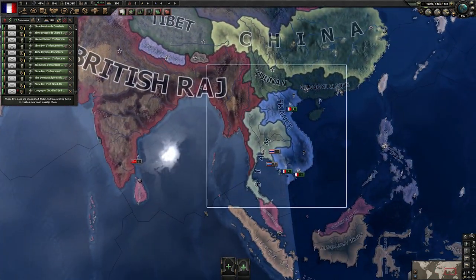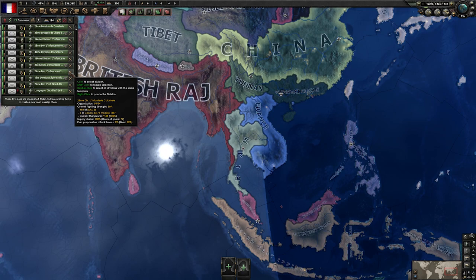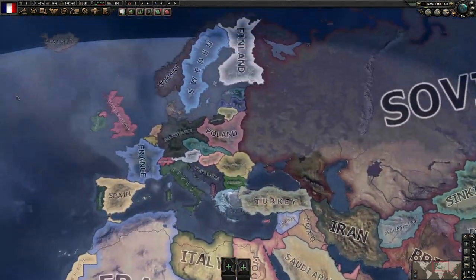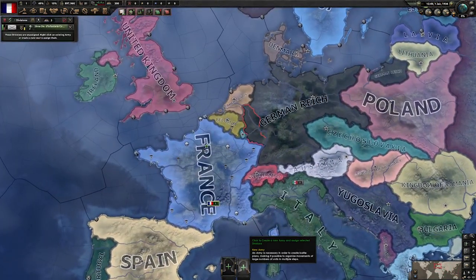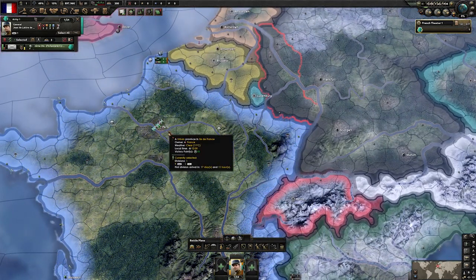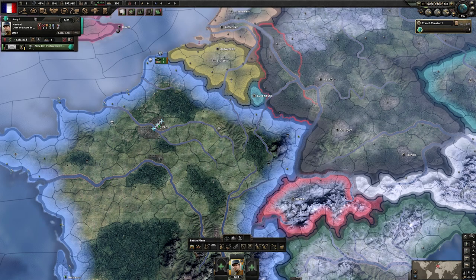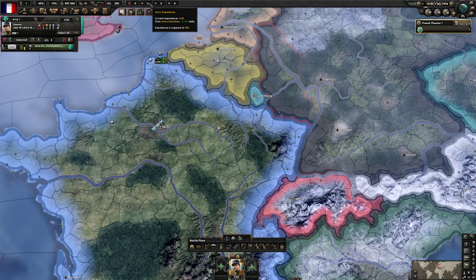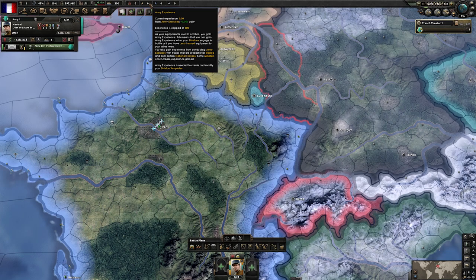So we just select all of our units except for one division — the one division that remained loyal — and disband. Take this one division, put them in an army, assign a general, station them wherever you feel like, and set them to exercising.